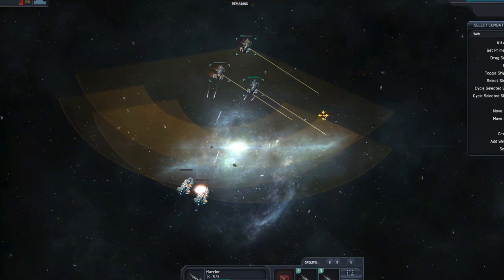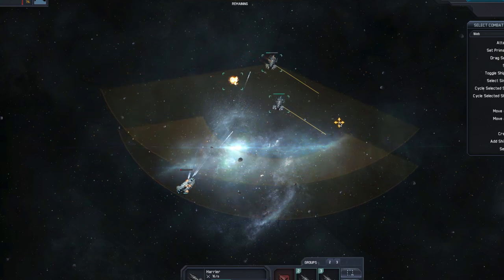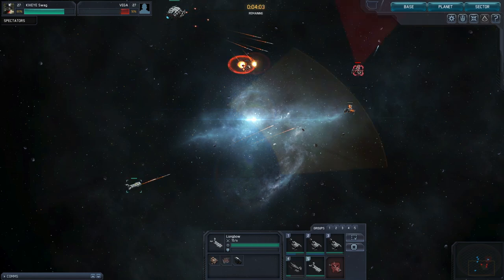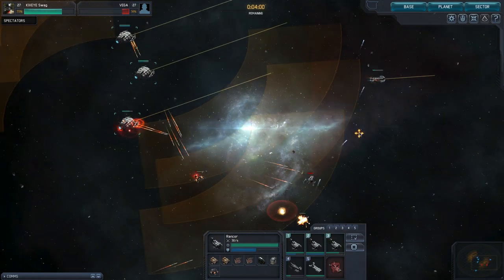Follow this movement up with a strafe command and you can skirt around your enemy, firing all the way. There are many little combat tricks like this to discover, so try combining different combat actions to find what works best for you.